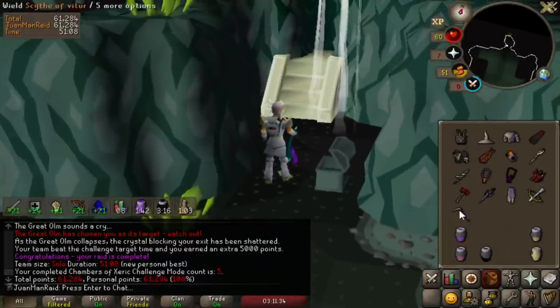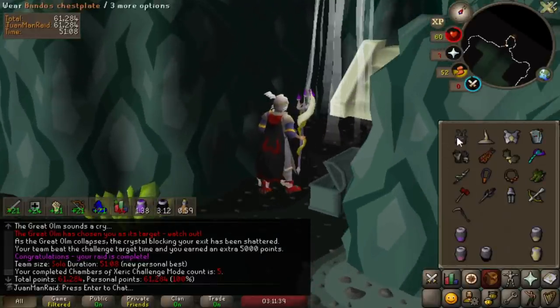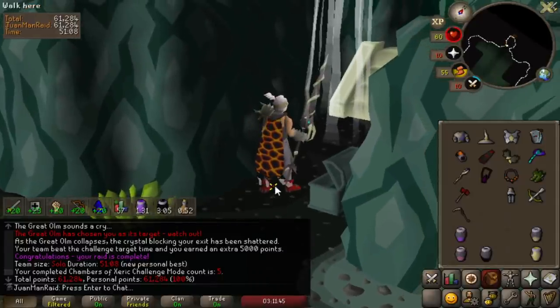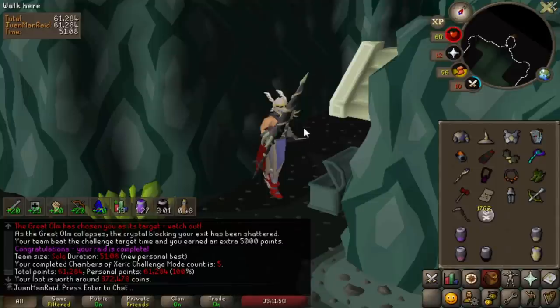The difference between a Tbow CM and a non-Tbow CM is like night and day. With a Tbow, I reckon with this level of RNG it could have been like a sub-37 or sub-38 minute time. The difference is massive.